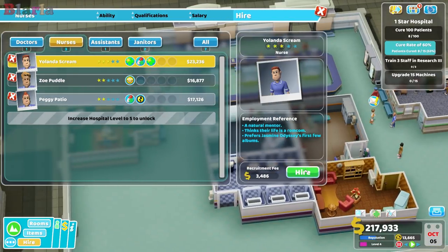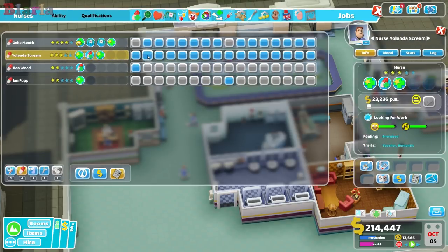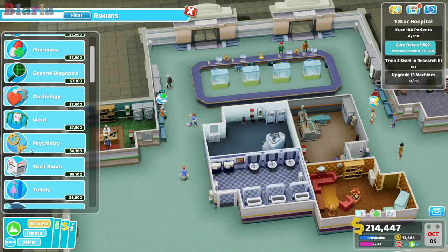We've just found ourselves a better pharmacy nurse, so I think what we'll do is swap them out. We'll stick this pharmacy nurse until we can find a nurse that can do diagnostics. Should we do this for now? I think that's what we'll do. So let's build the room.